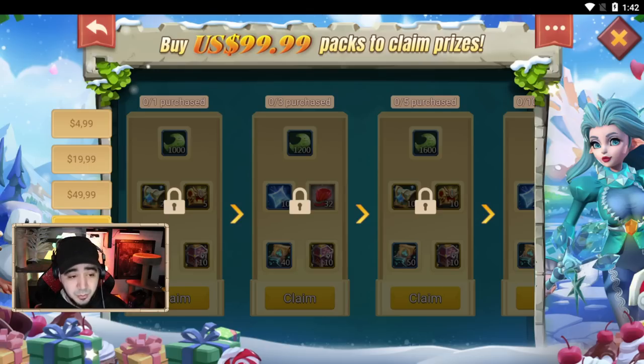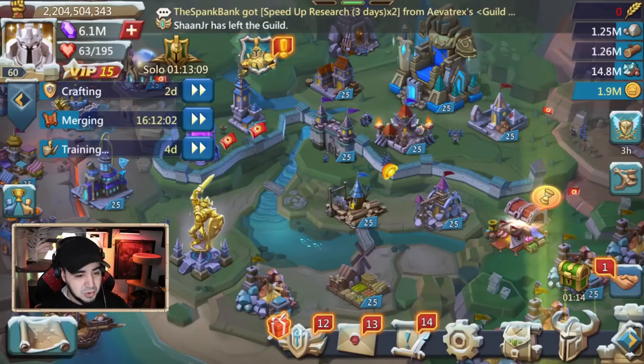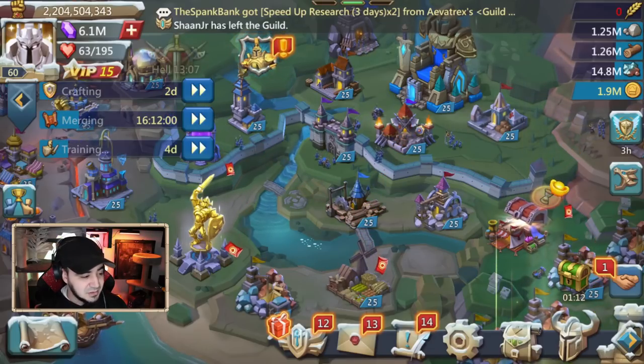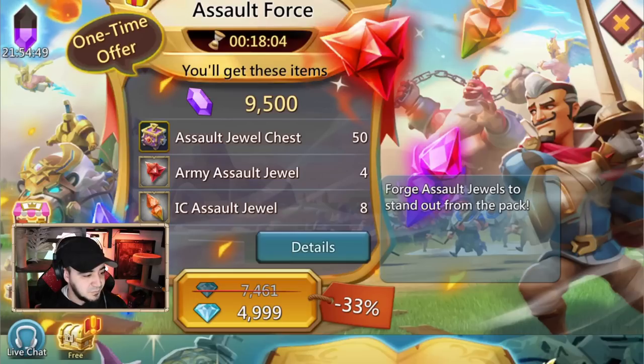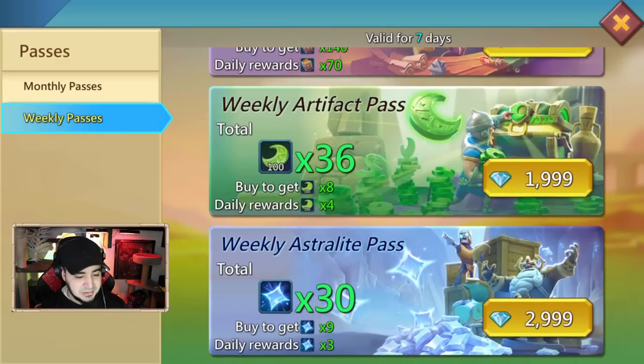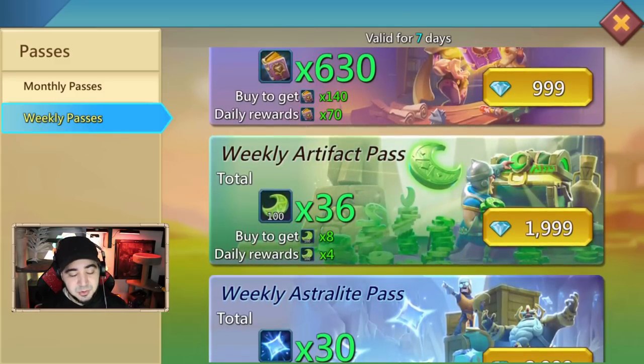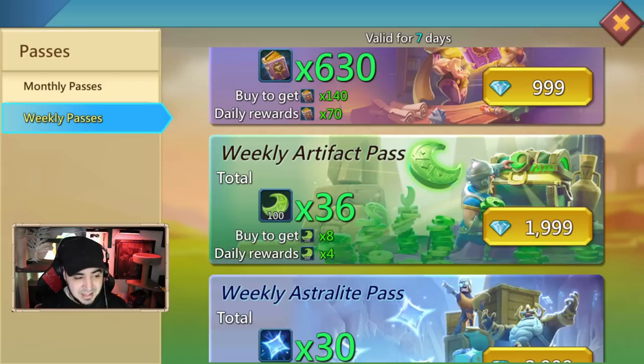Take advantage of the diamond store's 30% bonus and these extra incentives from the Buy to Win event when you purchase packs. To show how diamonds work, I'll buy a weekly pass. Let's do the weekly artifact pass — this will use 2,000 of my diamonds, which is $20 worth, and I'll get 800 artifact coins right away.